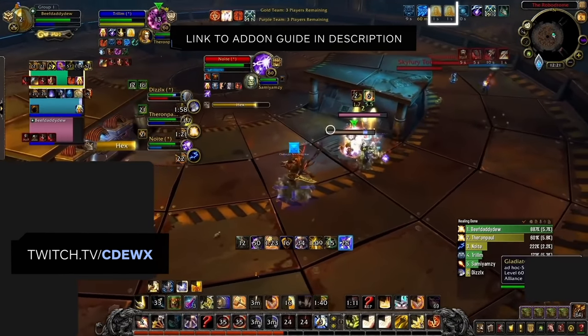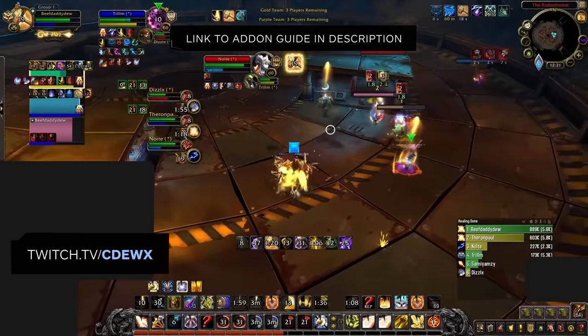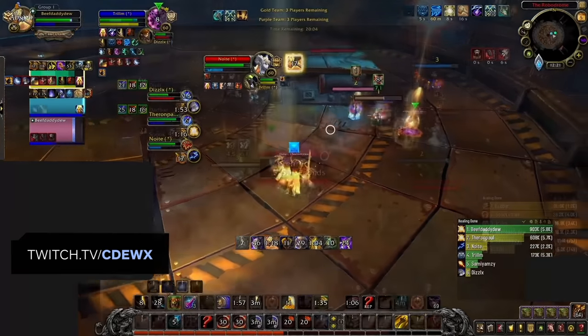On top of having some offensive uses, Aura Mastery is of course a great way for you to outheal enemy burst. You can free cast for 8 seconds without having to worry about any enemy interrupt. Before using this cooldown though, make sure that you identify which interrupts the enemy team has available - a great way to check this is by using the Omnibar add-on.